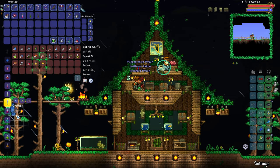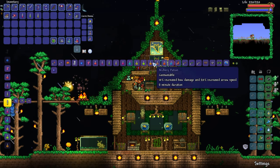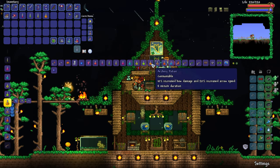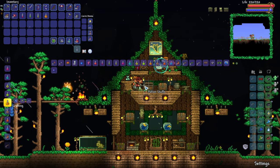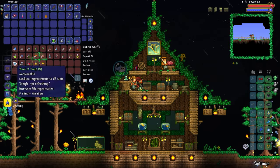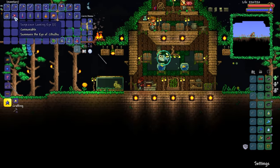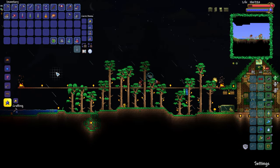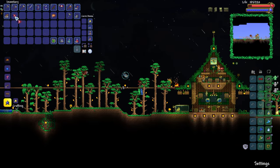So we're going to start off by going for another boss. It's not spawned in naturally — we're spawning it in ourselves because we have the ability to do so. We picked ourselves up a whole bunch of suspicious looking eyes over the last couple of episodes.